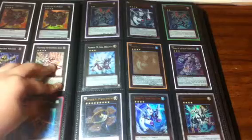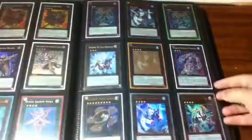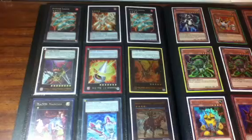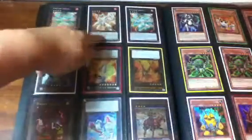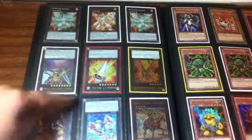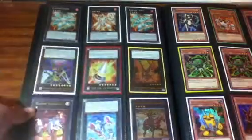Everything on this page is Unlimited. I think I might be going to Total Lucky 65 - they offer some pretty good things. 2 Lagias, Dolka from the Tins, Slacker, and Verz Ouroboros Ultimate First Edition.